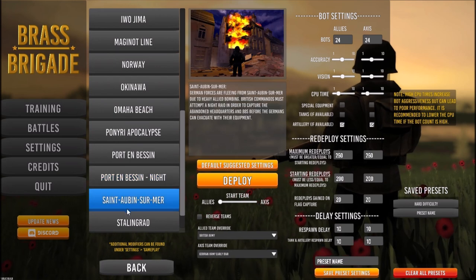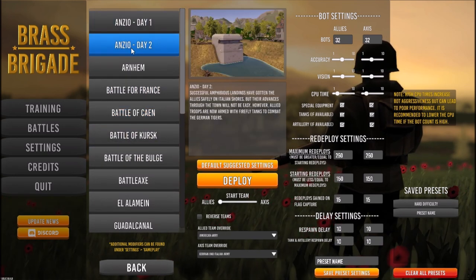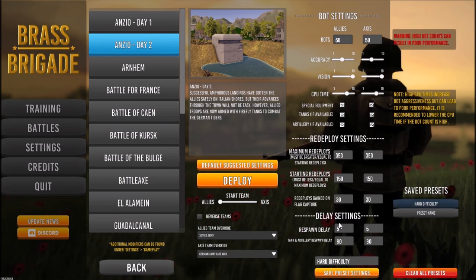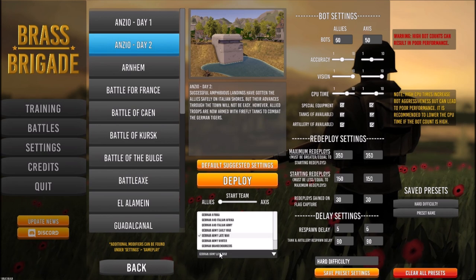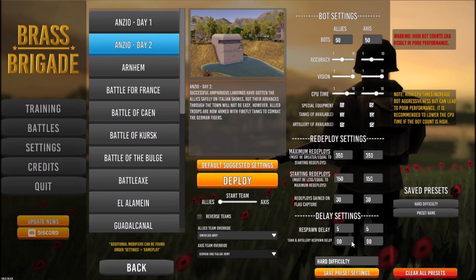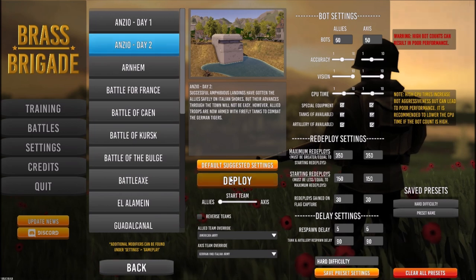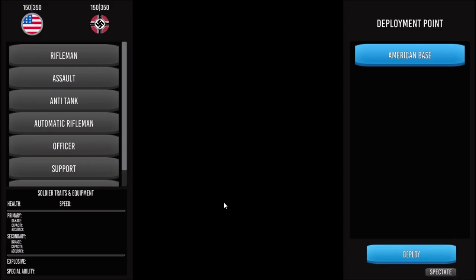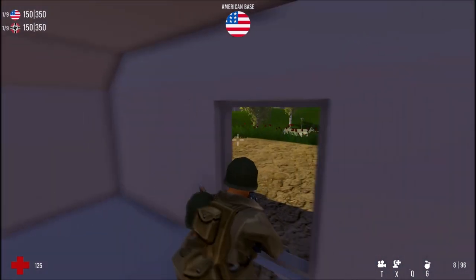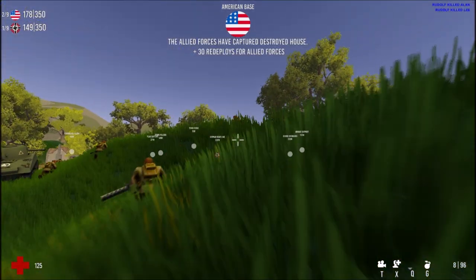In the battle setup, you have a whole bunch of options. You can customize how accurate the enemy bots are, how accurate your friendly bots are, how many bots there are, how aggressive they are, and what faction you play as. There are so many different options to tailor the experience exactly how you want it. You can set bot awareness to basically zero for a casual mow-down, or max it out for more tactical gameplay. I really like that they use sliders instead of difficulty presets, because in most games easy is too easy, medium is too hard, and hard mode is just forget about it.